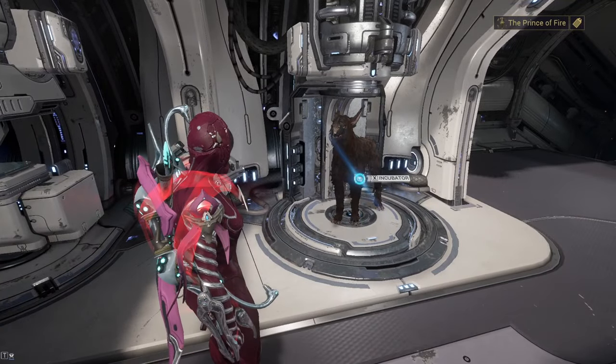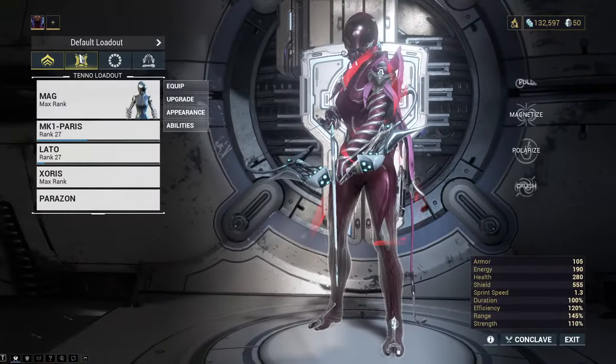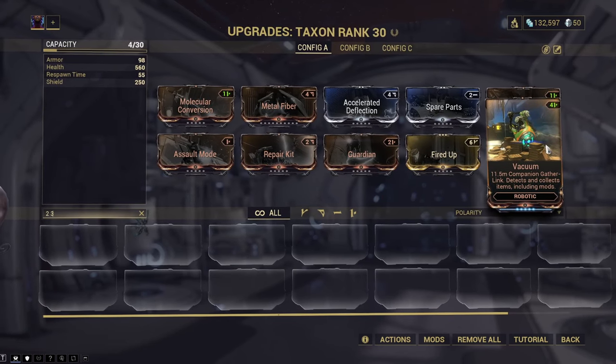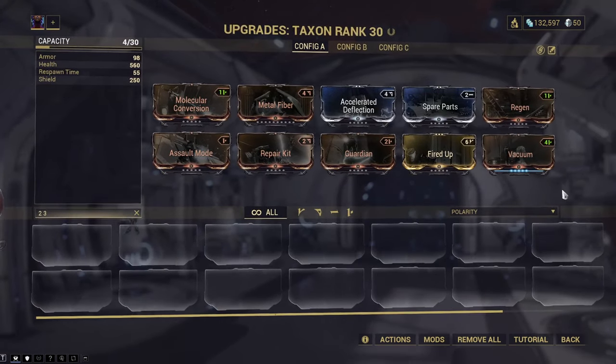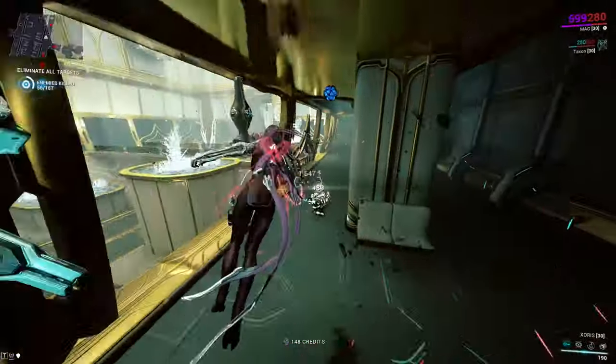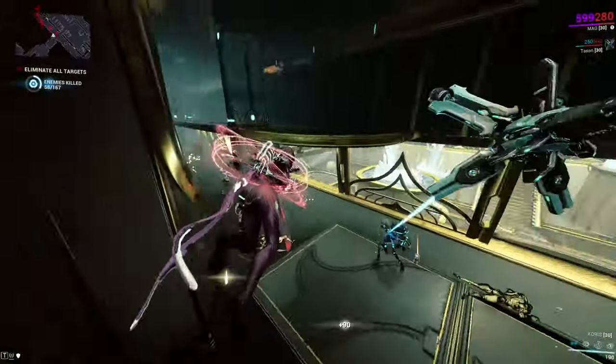The next thing you should invest in should be a pet. The pet you will have at the beginning will either be a Kubrow or a Taxon. The most important mod to have on your pet is Vacuum. This is just an incredible quality of life and I can't believe I didn't have it until I was like MR10 or something. You will save valuable time by not having to literally step on every resource to pick it up, so you will speed up mission times immensely.